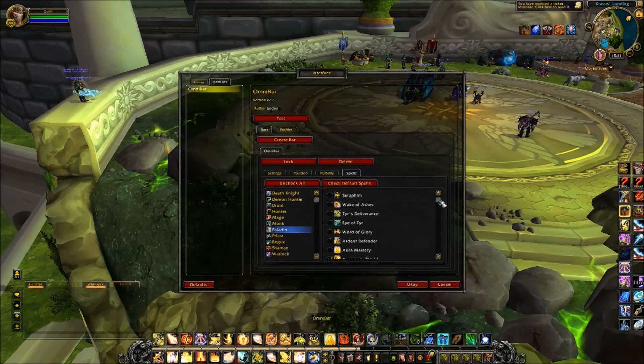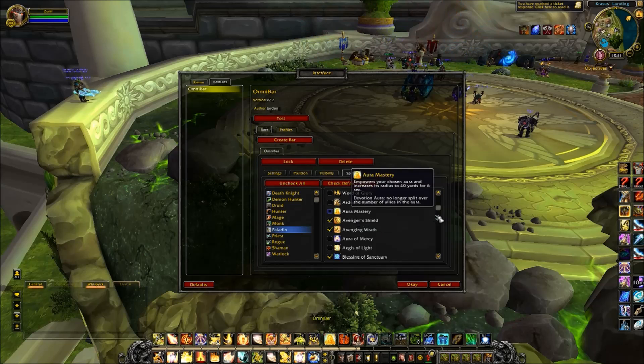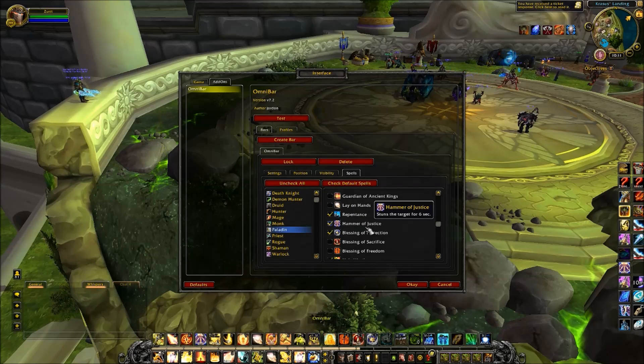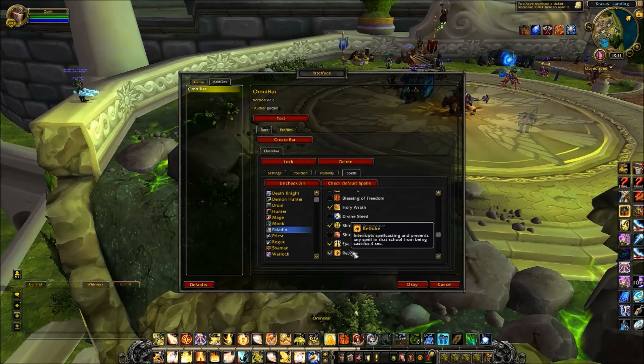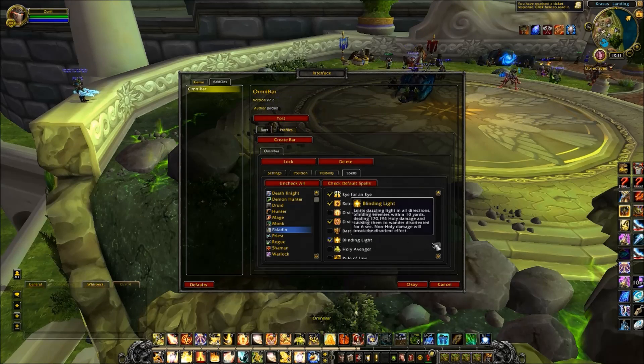Next up is paladin. First on paladin is avenger's shield, avenging wrath, blessing of sanctuary, repentance, hammer of justice, blessing of protection, holy wrath, shield of vengeance, eye for an eye, divine shield, and blinding light.